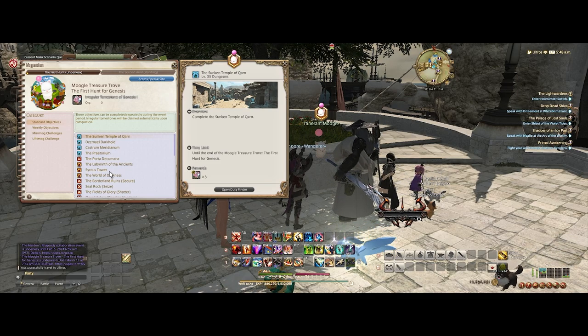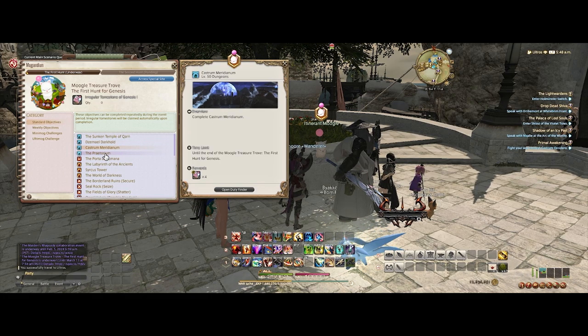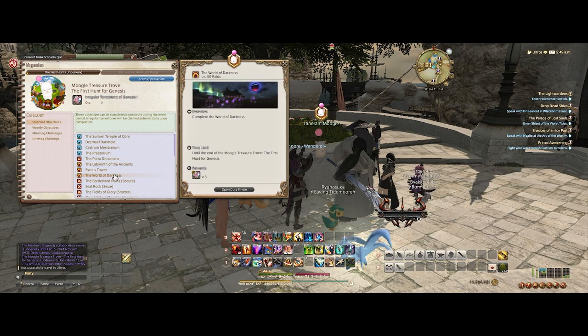The Moogle Treasure Trove started today. Sunken Temple and Zenmu are both three, then the first part of MSQ is four, Praetorium is seven, and then it's three for the Ultima. The crystal rate is three each.